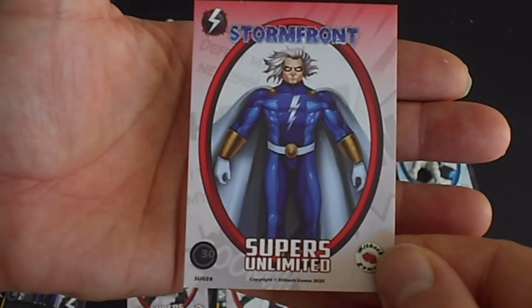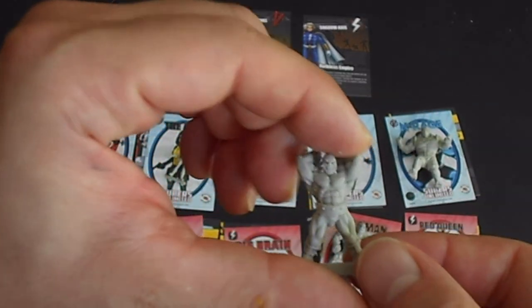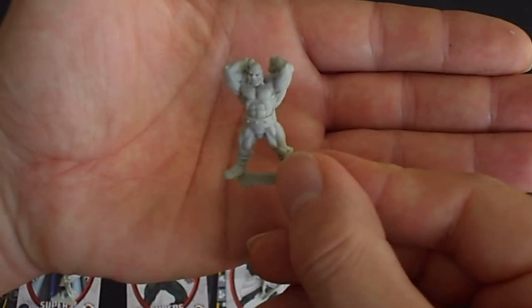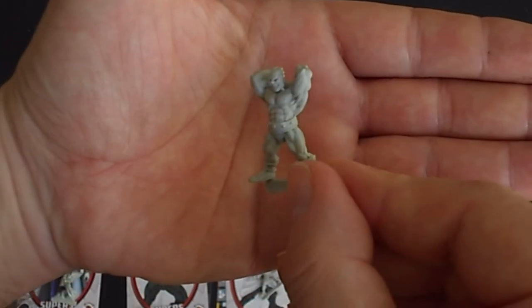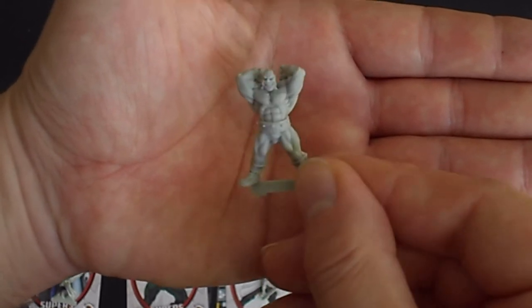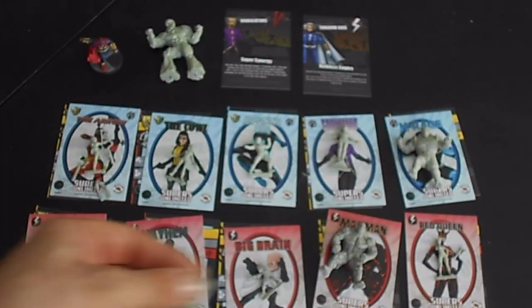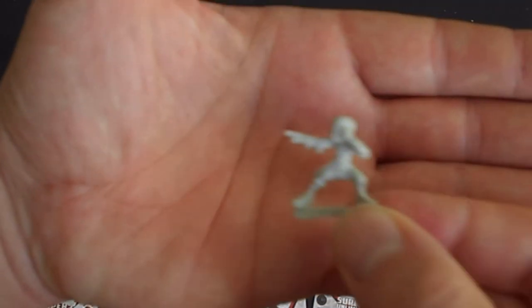Nice colours. We also have Mayhem — funky miniature, nice detailing on the abs. He's kind of a powerhouse, but obviously not as much of a powerhouse as H-Rage, and he's not going to be able to kick his ass anytime soon.